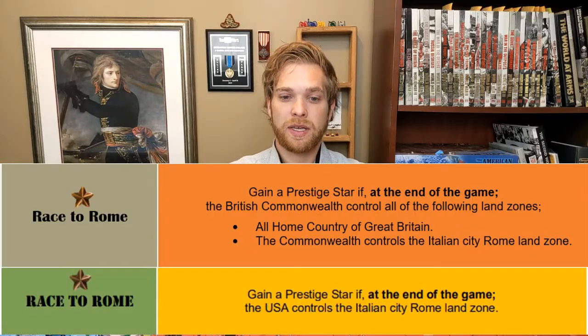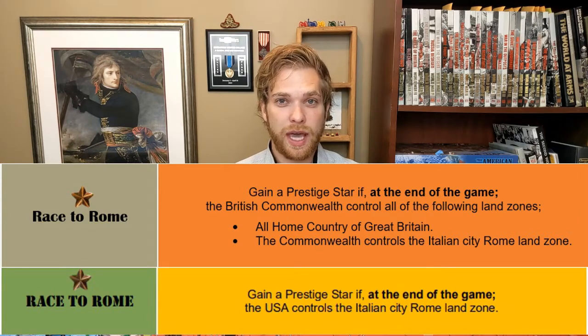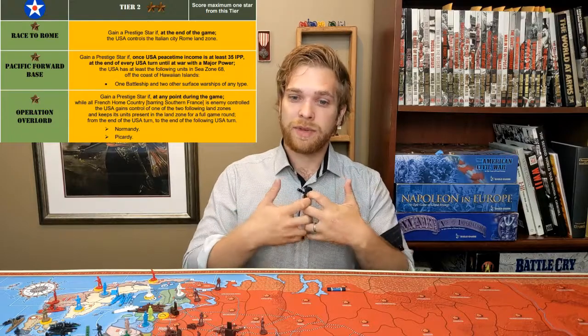Some of them will be butting heads against each other. For instance, the Allies and the USA are both trying to capture and control Rome at the end of the game, which is a historical thing. That's for a tier two or tier three category — they both want to get to Rome and might have to negotiate, with the USA saying okay, take Rome, I'll go for this other tier instead.